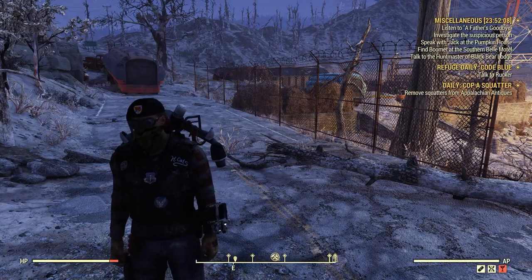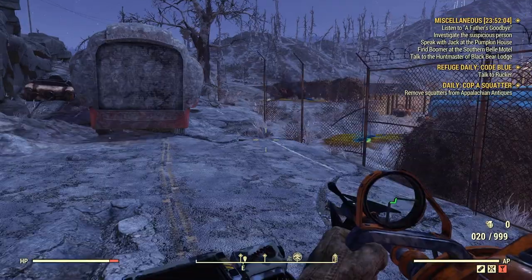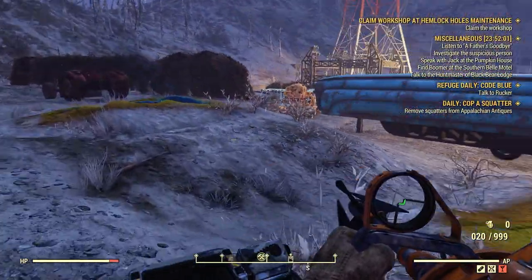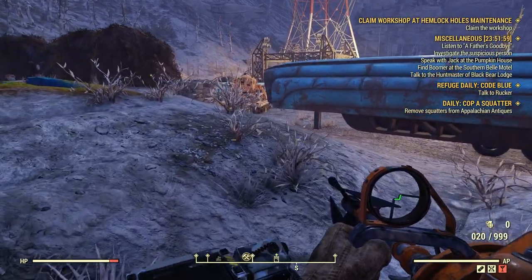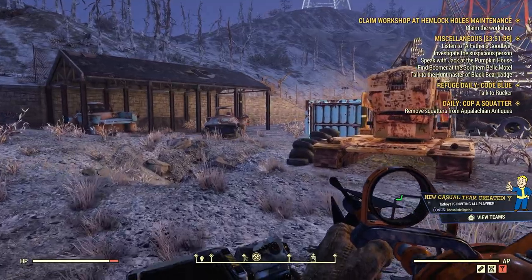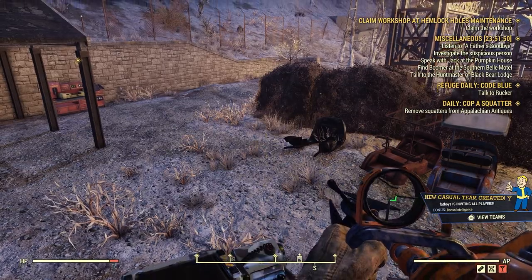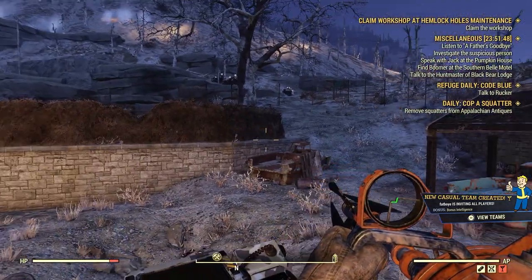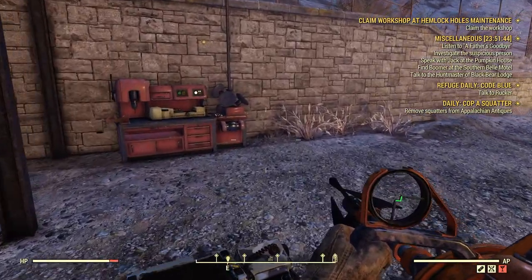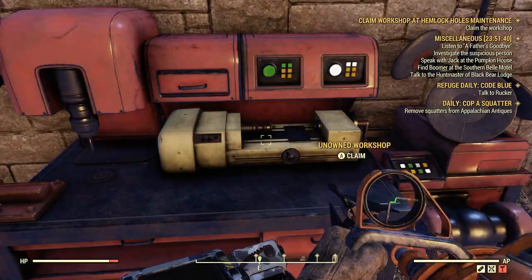So we're right up here at Hemlock Holes Maintenance and we're going to see what happens here. Claim the workshop — Hemlock Holes Maintenance. So I have not cleared the area; it's already somewhat been cleared or there's no enemies here at all. So I'm able to claim this workshop right off the hop. This may not happen for you — you might have to clear the area first.